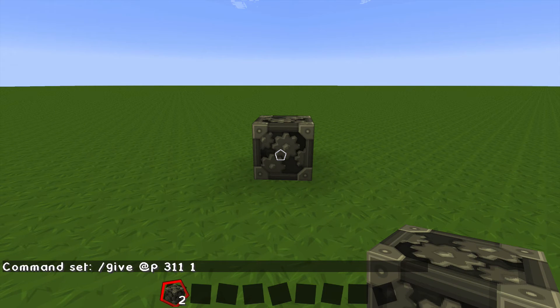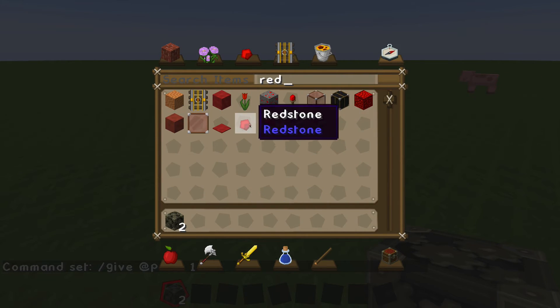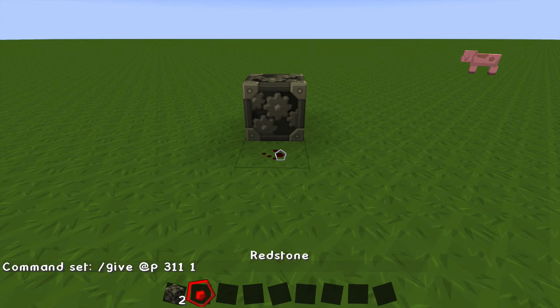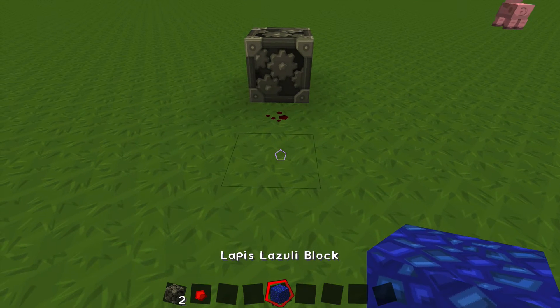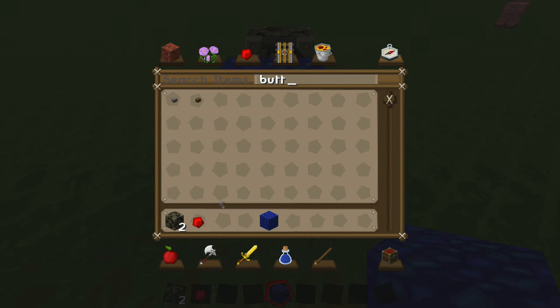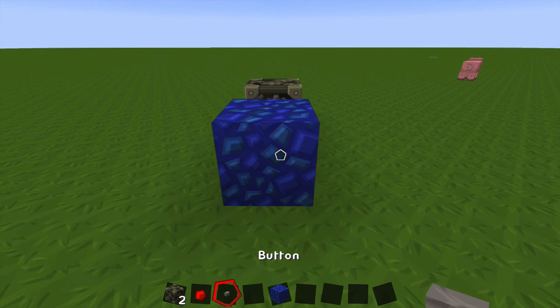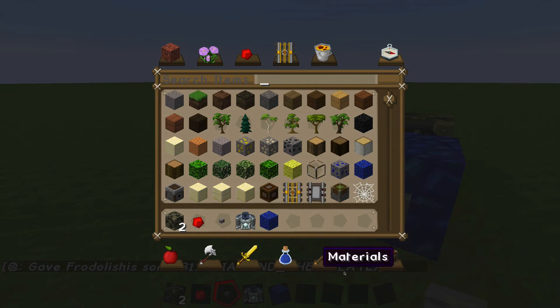The last number is the quantity. Then you want to get some redstone, because when you apply power to the command block it will give you the item. Get a block to hide it, then get a button or a lever. When you press the button it gives a redstone current and you'll receive the item.